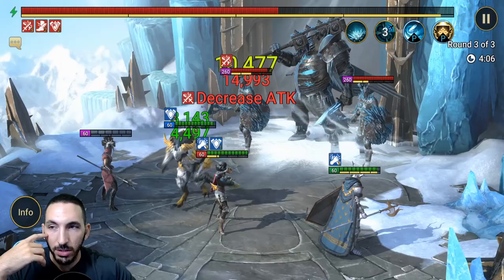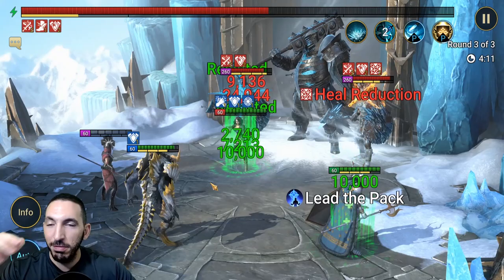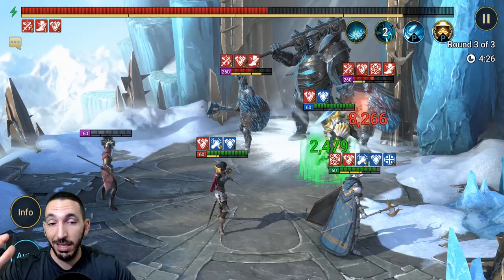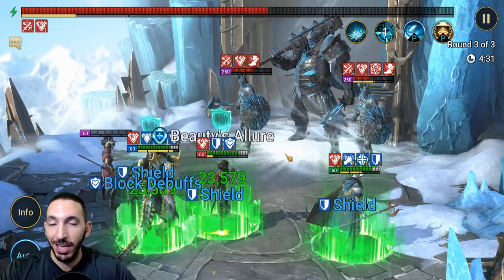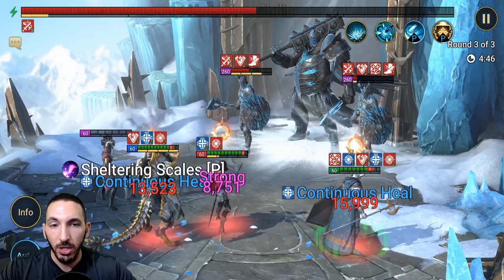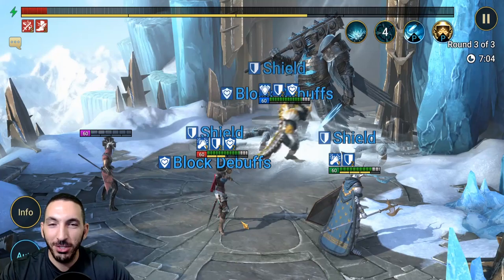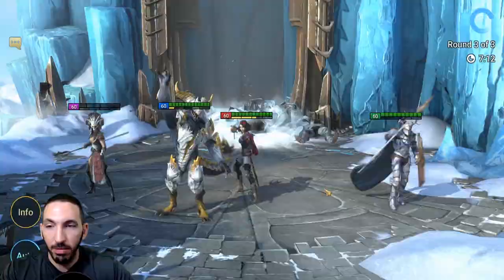Decreased defense and decreased attack make a huge difference in all dungeons, and Stagnate is a fantastic champion to have here. Minaya is our only real healer, while Jerek provides continuous heals, increased defense, and attack down. Look at that shield — very nice. The ally protection and block debuffs from Minaya's additional benefit when increased defense is on the team are really shining here. The Warmasters slowly take down the boss.